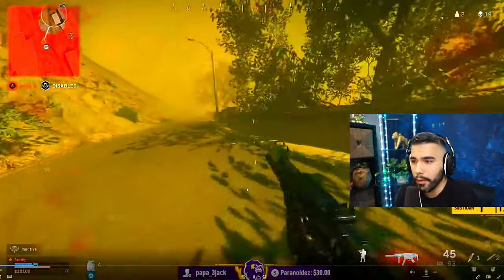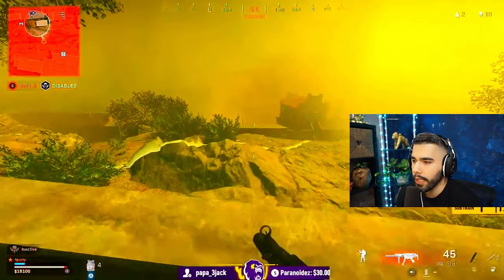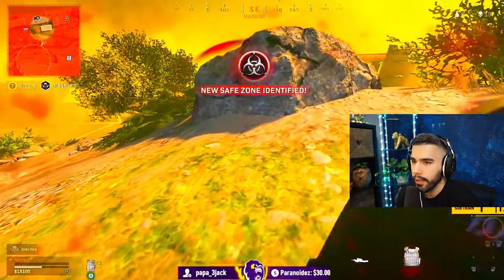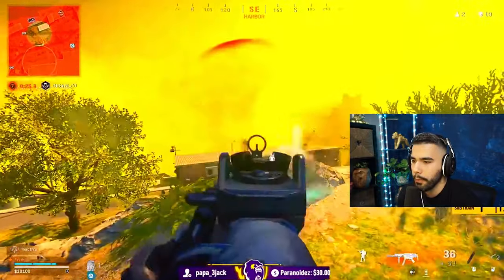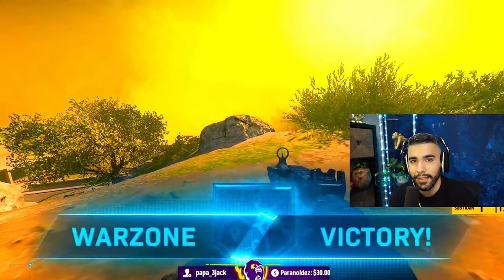Another example: I'm being held in the gas in a 1v1 situation. I luckily get behind a little rock and plate up defensively. I'm not going to peek at all because he has an angle on me — I'm just plating up, then I start snaking: peek up and down, shoot, peek up and down, shoot. And you can see how overpowered this technique is.